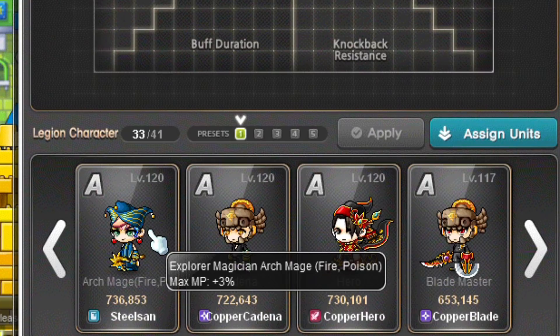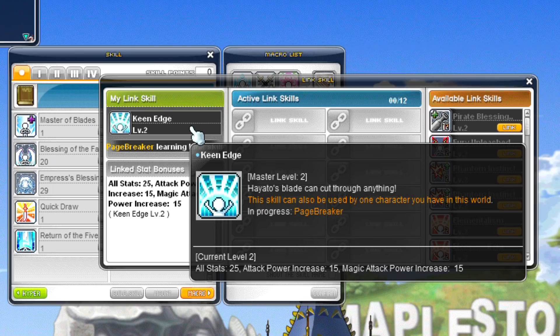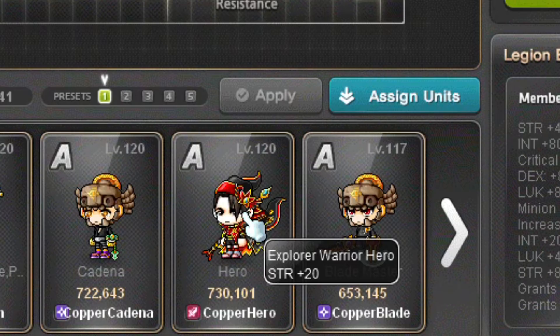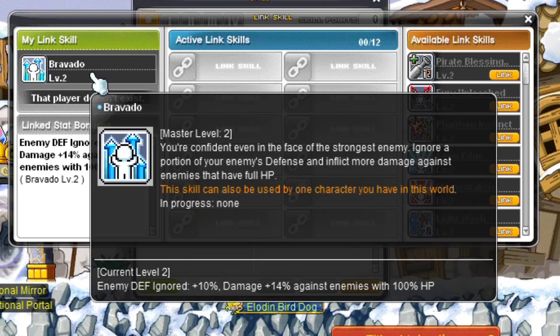Hayato has another great link skill — it only has a mastery level of 2, but at max level it gives all stats +25 and 15 attack and magic attack, making it a great link skill for just any class. Hayato's Legion effect increases critical damage, which is also great for all classes. Hero's link skill is the same as Dark Knight. Hero's Legion effect increases strength, only useful for other warrior types and maybe Xenon.